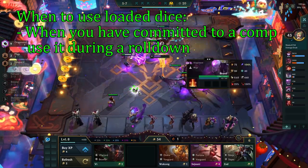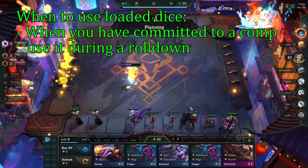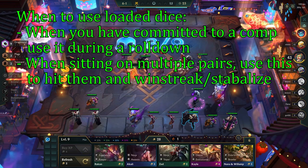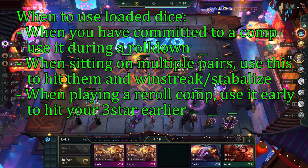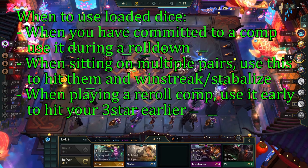The first scenario is when you have direction for a comp and you're committed to playing it — in that case you can use this as early as possible once you have committed. The second scenario is if you're sitting on a couple of pairs during the early or mid game and you want to get stronger to either win streak or to stabilize. The third scenario is if you're playing a reroll comp and you use this on a unit to get as many of that unit as possible to hit your 3-star earlier.